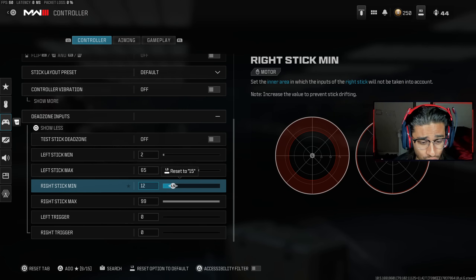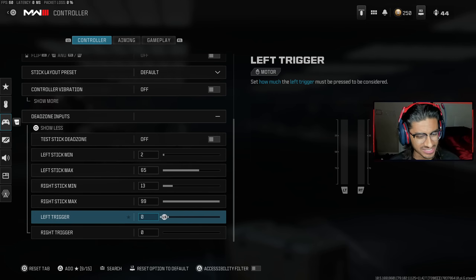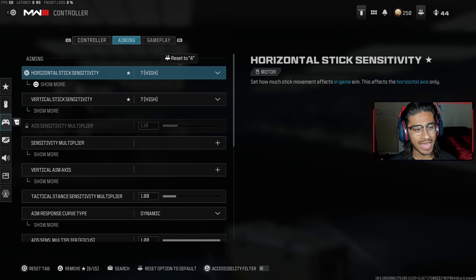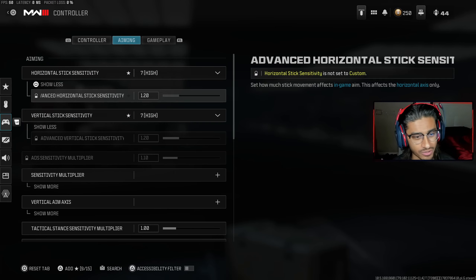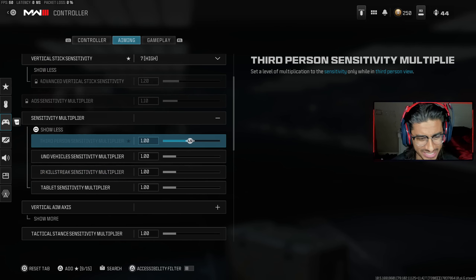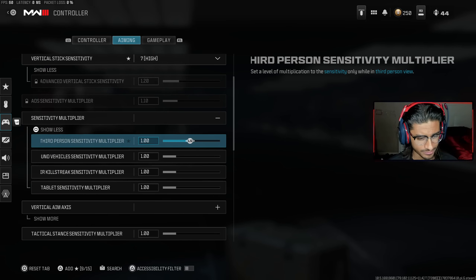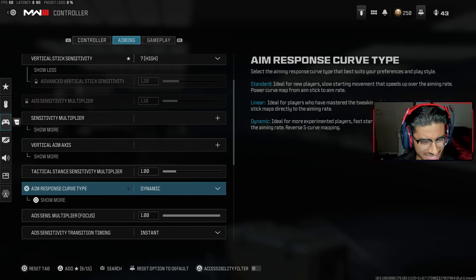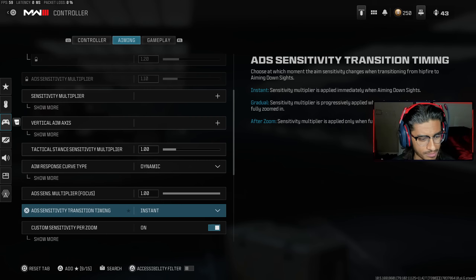Everyone's controller is different — some of you are on an old controller, some on an elite controller — so these settings vary. For the left trigger and right trigger, keep it at zero. Next up we got aiming settings. I play on sensitivity 7 horizontal and vertical. For sensitivity multiplier you can copy these down — some people turn it down to be more accurate, I have everything at 1. ADS sensitivity multiplier focus at 1.0, tactical stance 1.0, ADS sensitivity transitioning timing set to Instant.